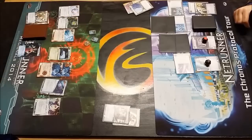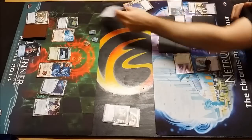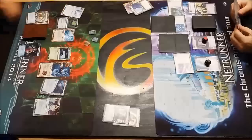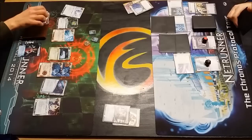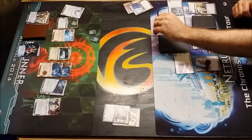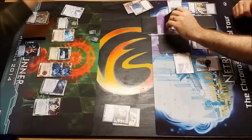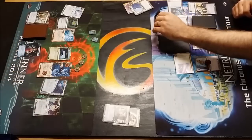So we're going to see - I think that's an Alias. I can never quite remember which one's which. I know Passport's the Code Gate breaker - I'm assuming that's the Barrier Breaker one. The Barrier Breaker, centrals only, so it's going to be able to get through the Eli, but not particularly effectively. I think it costs a little bit more than a Corroder. But it looks like he's running here on R&D rather than anything else, so we'll see what joy he gets.